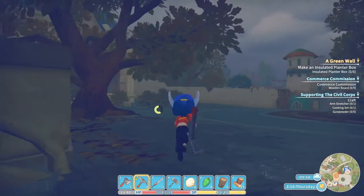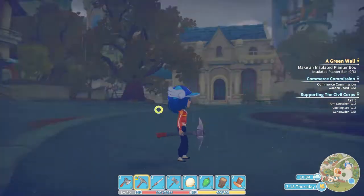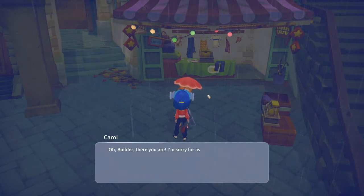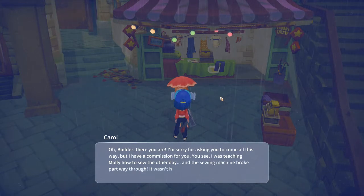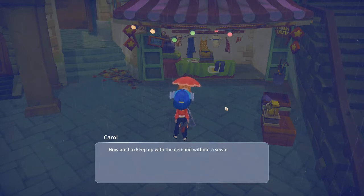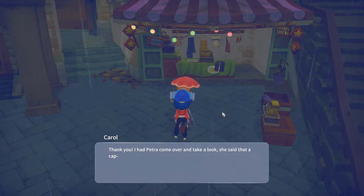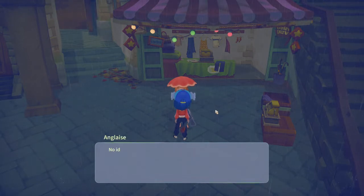Found Carol - she's got a fancy umbrella! She says: I'm sorry for asking you to come all this way but I have a commission. I was teaching Molly how to sew and the sewing machine broke part way through - it wasn't her fault, the machine was hundreds of years old. I happen to have a sewing machine - how am I to keep up with demand without it? Can you help me fix it? Petra came over and said a cap setter thing in the machine is broken.